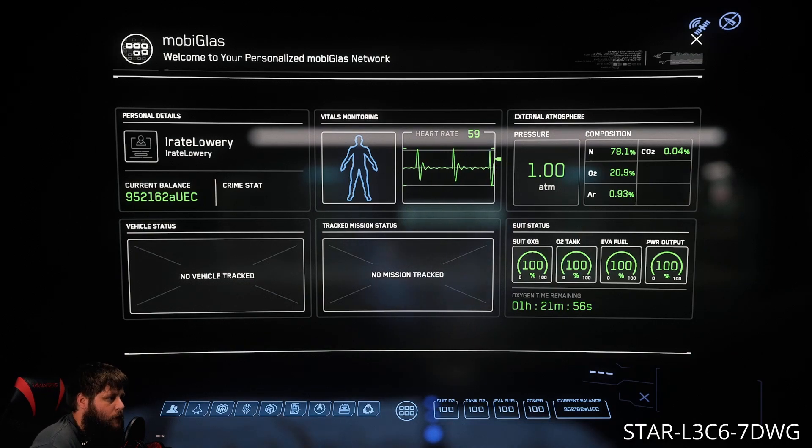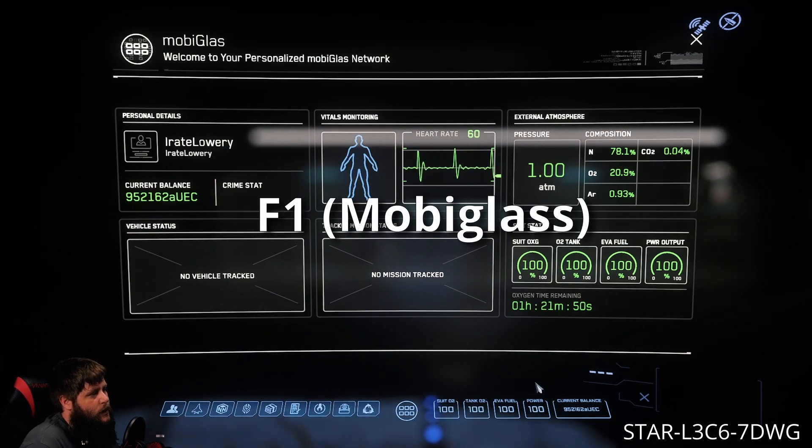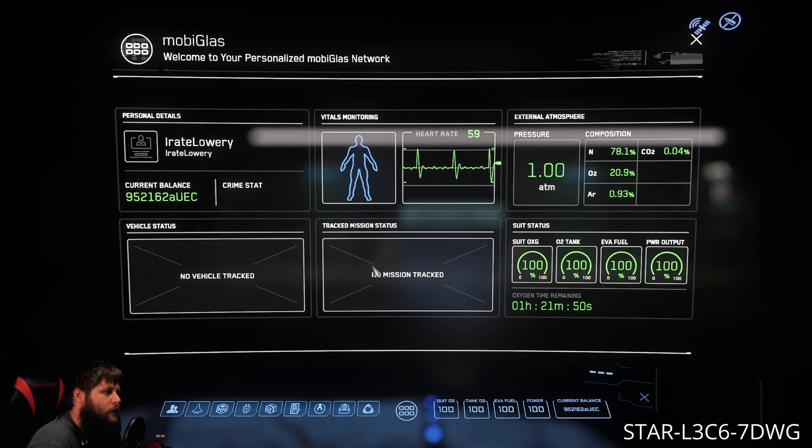In order to pull up your Mobiglass you're gonna hit the F1 key and that is gonna bring you into this screen right here. From here you can see some of your stats, track missions, but most importantly your current balance of alpha UEC and your crime stat if you have one.